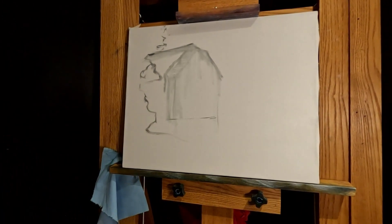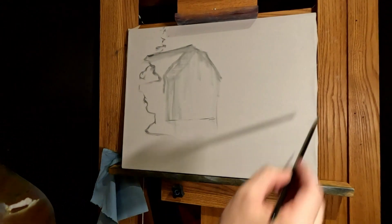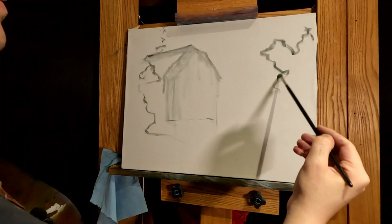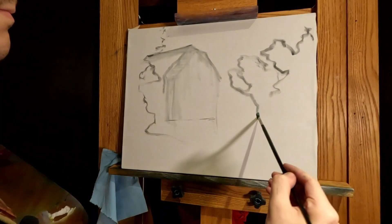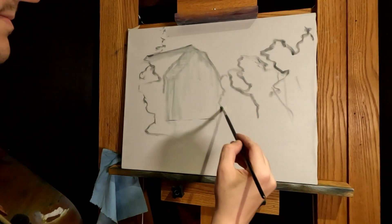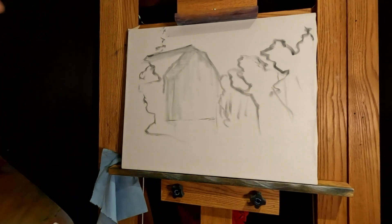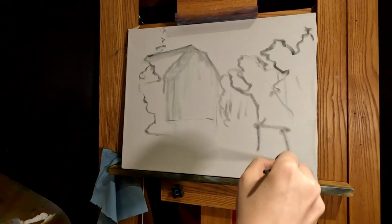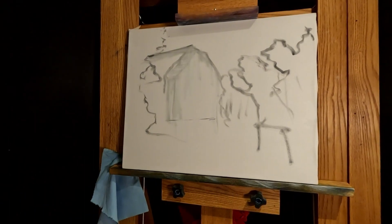On that side, and maybe on the other side put another tree line up here. There's a small one right here, and a little tiny one. Okay, small shed here, a box. Let's see where we end up.